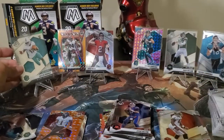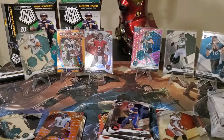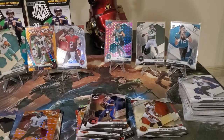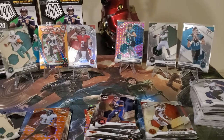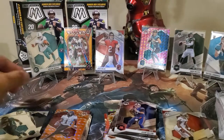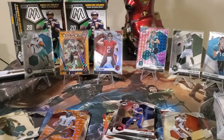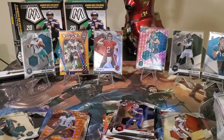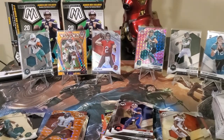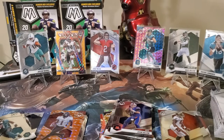So which configuration wins this box battle — the hangers or the cellos? Top three of the cellos are: Wilson debut, Trevor Lawrence base RC, and Trevor Lawrence pink camo debut. Versus the hangers: Kyler Trask variation silver true rookie, Nick Chubb orange numbered 17 out of 25, and Jalen Waddle NFL debut. Okay that was fun guys, that's it for my video. Please comment who wins this round — thank you guys for watching, see you next time, bye!